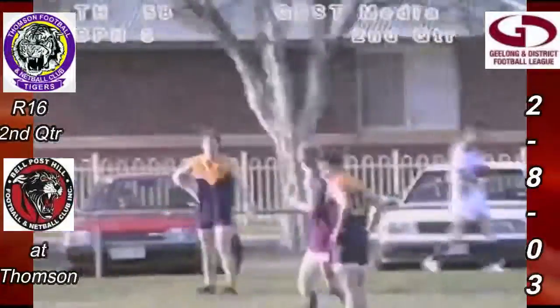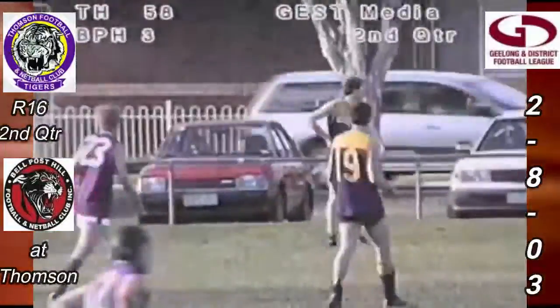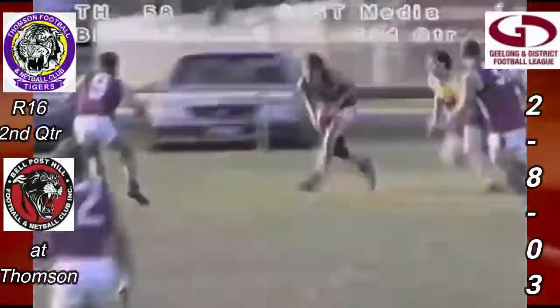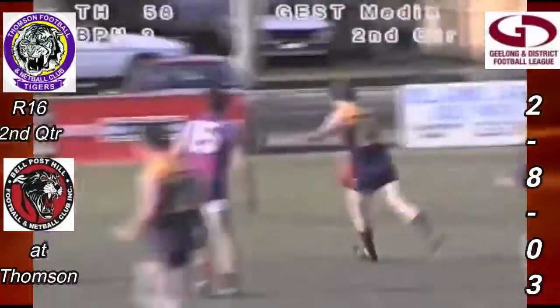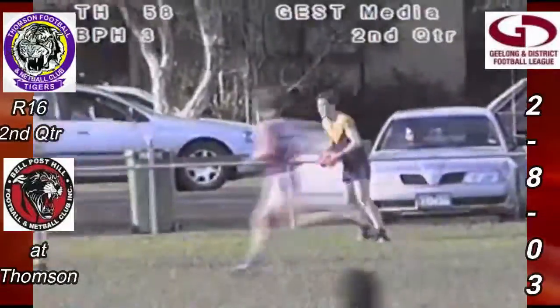Look, I think with the way the score is at the moment, Thompson's got to be prepared to take a few risks into this breeze and be prepared to run with the ball a little bit. Just waiting and kicking up like that's not going to achieve much — they've got a good lead, so they can afford a risk. Sean Wells got it down to Fursland, goes with a big kick towards centre half forward. Taking the mark is Brad Roberts for Thompson, chips it out wide.